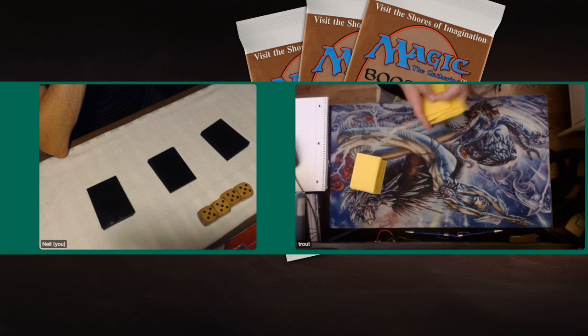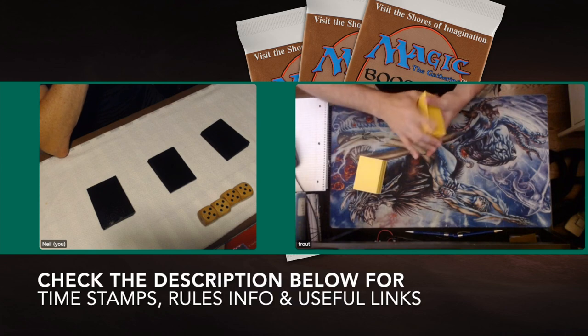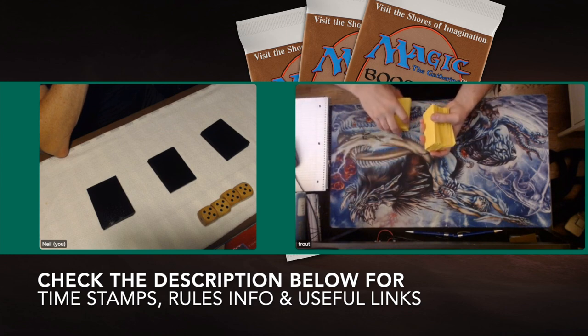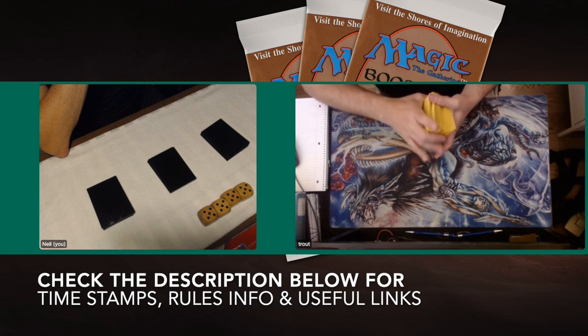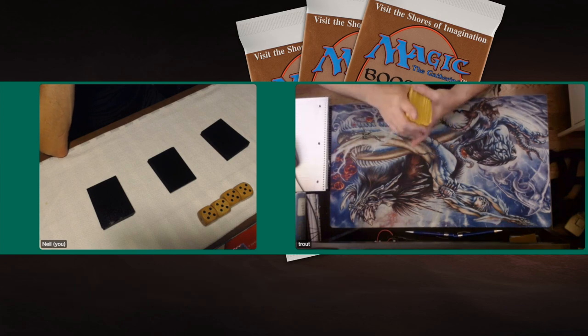I'm going to start with the deck section. As always, you can skip this section by going to the description below and checking out the timestamps. One of those timestamps reads MTG Games — click on there and it will take you straight to the action. But as for now, I'm going to start with the zombies. Let's take a look at Neil's zombie deck.